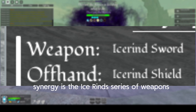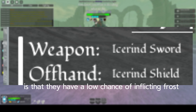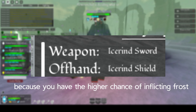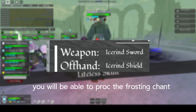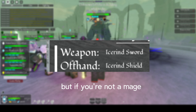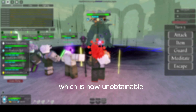The most optimal synergy for Frost is the Ice Rhin series of weapons. Those weapons have a low chance of inflicting Frost, and with the Frost Enchant, that chance is further increased, so you can proc the Frost Enchant more consistently. There are other methods like Ice Shards, but if you're not a mage and have low utility options, this is your best bet to make the most use out of Frost Enchant, which is now unobtainable.